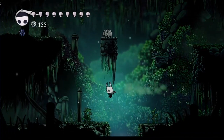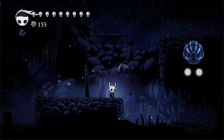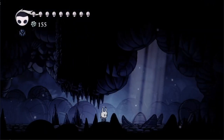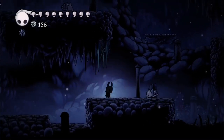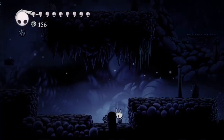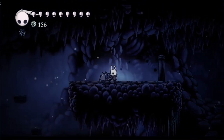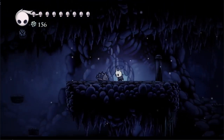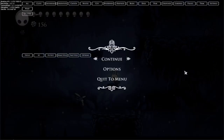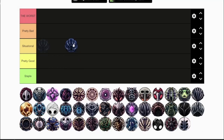This tier list is in alphabetical order, so let's start with Baldur's Shell. It costs two notches and is a defensive charm used for protection while healing, acquired in the area right below Howling Cliffs. If you get damage while focusing soul, instead of losing health, Baldur's Shell will tank the hit and put you in hitstun up to four times. Sitting on a bench refreshes the shell. There are better options out there that don't run out after four hits, and defensive builds aren't even that popular. Baldur's Shell is pretty bad.